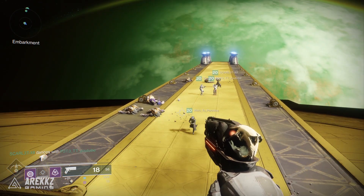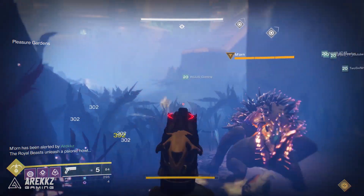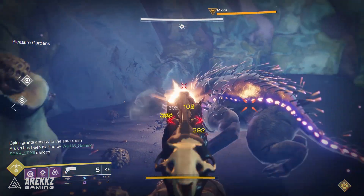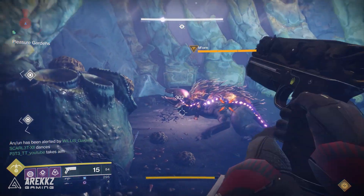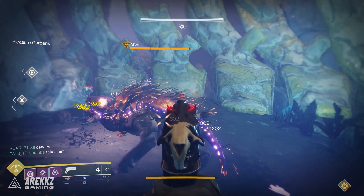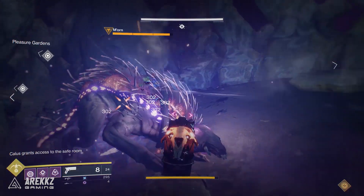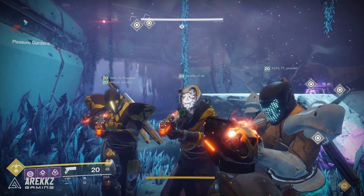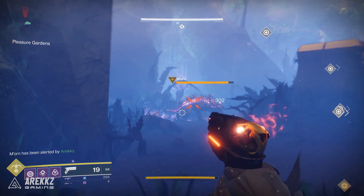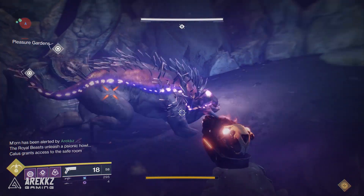For proof of that, we took it into the raid and decided to pick on one of the dogs in the Pleasure Garden — no spore stacks, we just chose the dogs since they don't move from their flowers. A default body shot with a single Rat King does 302 damage and a crit shot does 392. Then with two people present those numbers remain the same, and the same thing applies for three, four, five, and even six. So again yes, with six people unloading at a faster fire rate with more bullets there is more damage potential, but the actual per-bullet numbers remain unchanged.